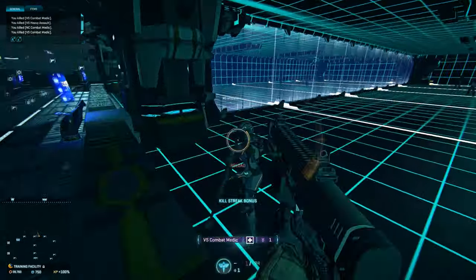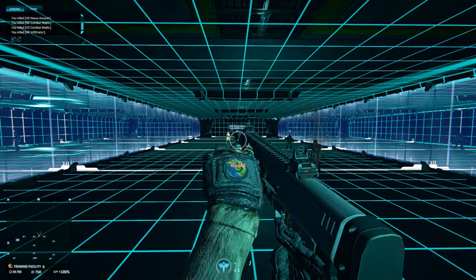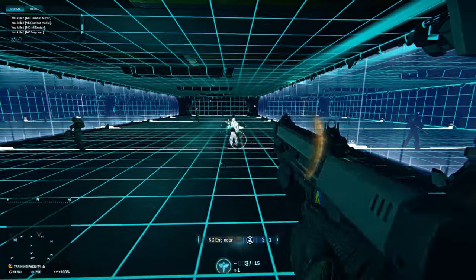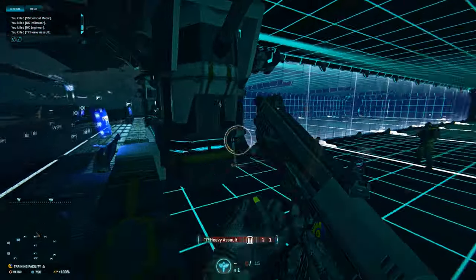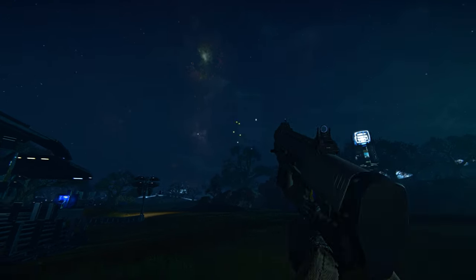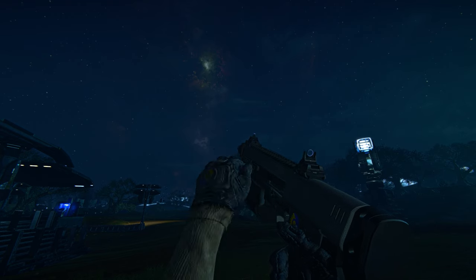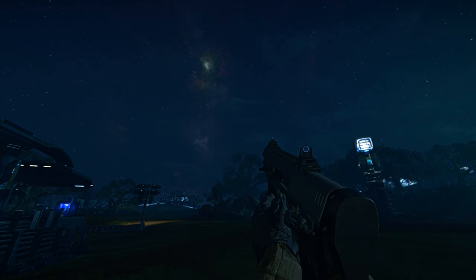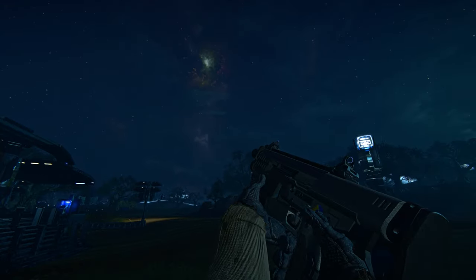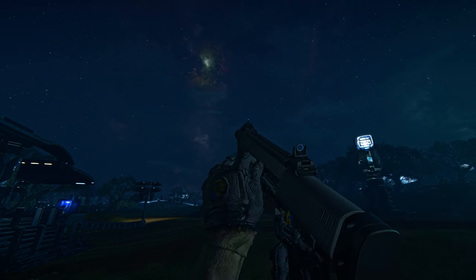The Smart Choke makes your hip fire less accurate but tightens the spread of your pellets while aiming down sights. This shotgun is pretty poor past 10 meters, and the Smart Choke is there to keep players at a little more range only if they aim down sights. Keep in mind the Mag Scatter has bad visual recoil, so by the time you re-fire, the sights are not where the rounds will go — using a crosshair overlay will alleviate this. Also, the Mag Scatter is capable of a shot-knife combo, so kick some ass with it.